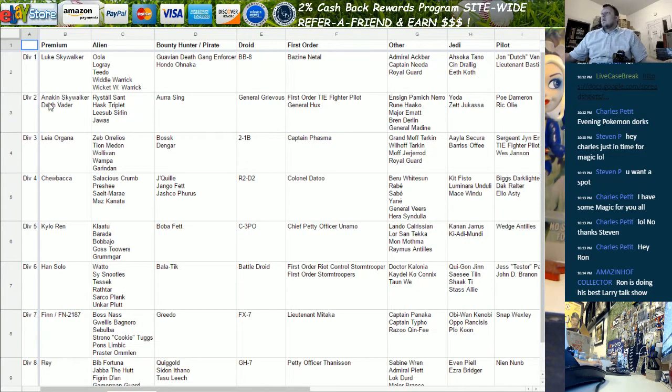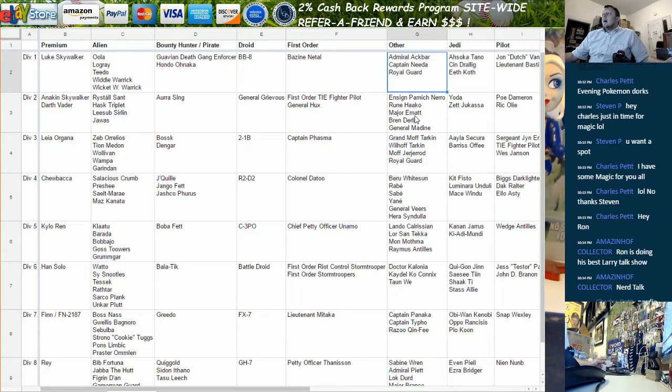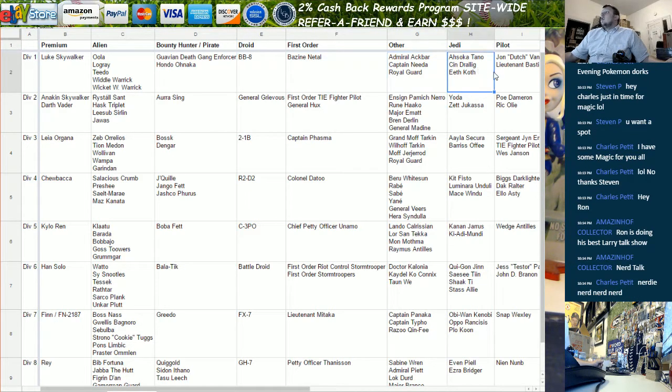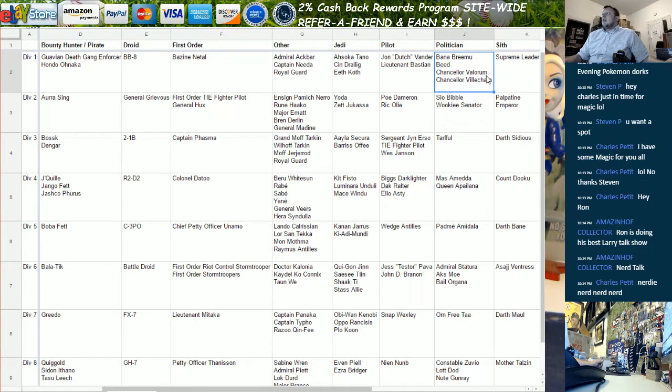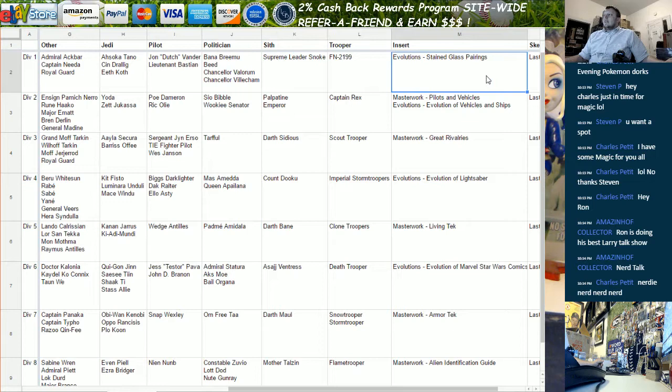The way we broke these divisions down — you can see it on the screen — is everybody got a premium character. That's basically characters that bring money and value in the card sets if you were to get their autograph. Then we took characters and broke them up into categories: aliens, bounty hunters slash pirates, droids, first order characters, other, Jedi, pilots, politicians, Sith, troopers, insert sets, and sketches.